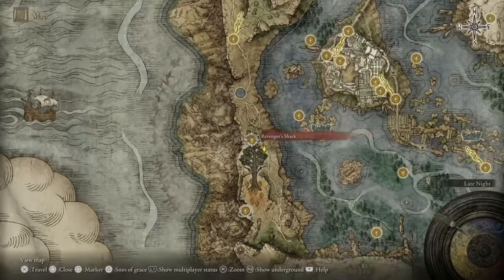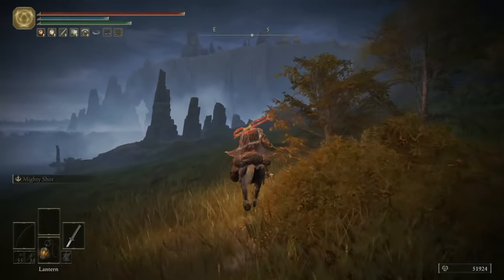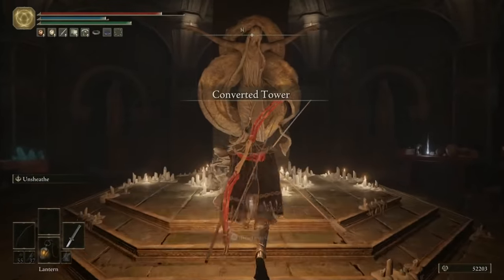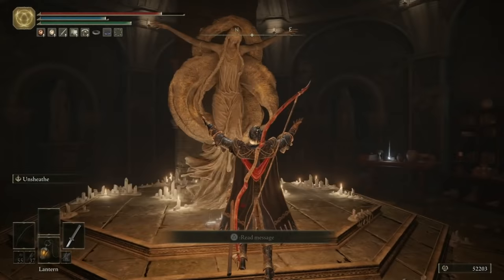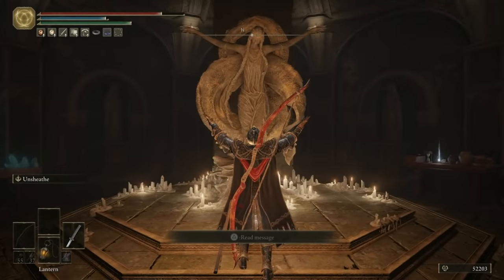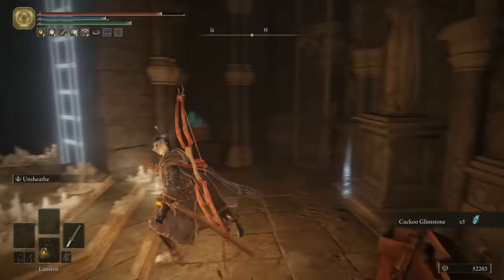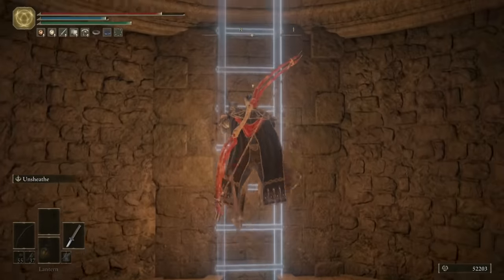Head back to the Revenger's Shack Site of Grace and go to the southeast this time. Keep running all the way down to this tower — you'll see there's a Site of Grace just outside, and you're now in the Converted Tower. Use the Erudition gesture that we got in the last video, and once you extend your arms in front of this statue, a ladder will appear on the wall behind. You can grab the Cuckoo Glint Stones just here, then head all the way to the top, and as with most towers you'll be rewarded with a Memory Stone.